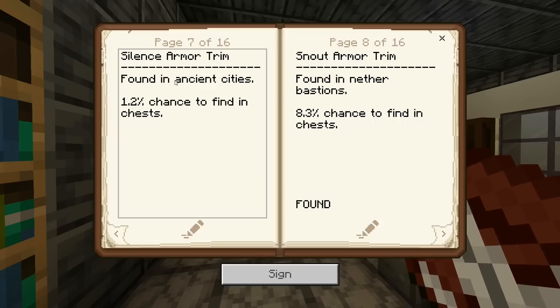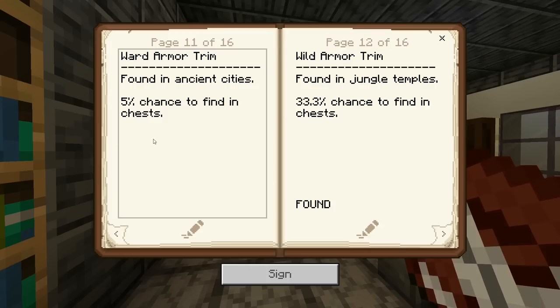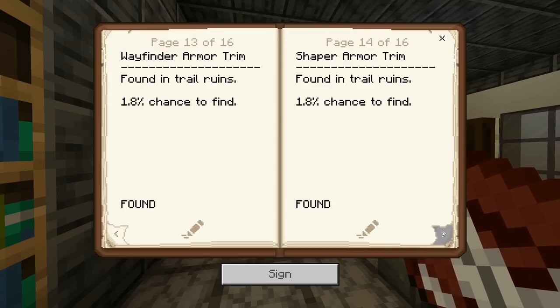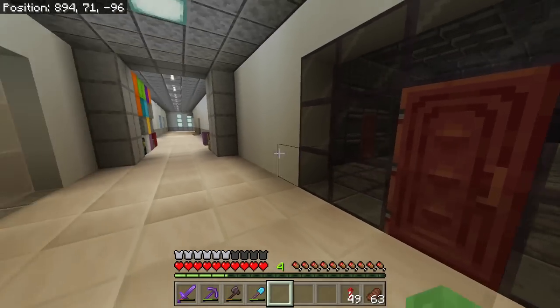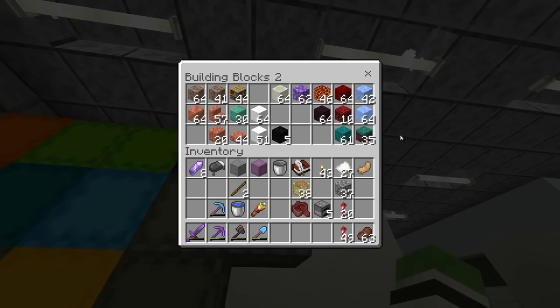This is the rarest one — silence armor trim. Have any of you found this yet? It can only be found in ancient cities. This one has a 5% chance; ward, I think, is ancient city as well. These are 1.8% as well. Never mind, we have all of these. I don't think I'm going to go look for any more until the update fully releases, because you never know what else they might add to the game.